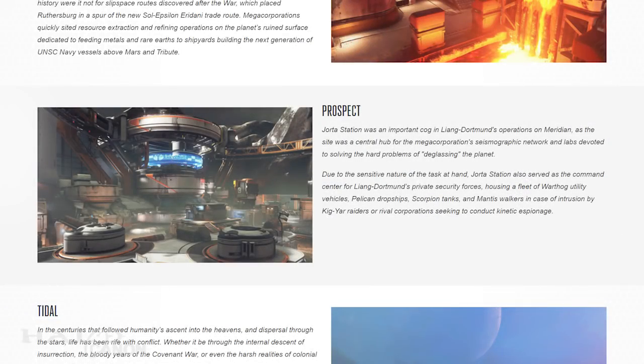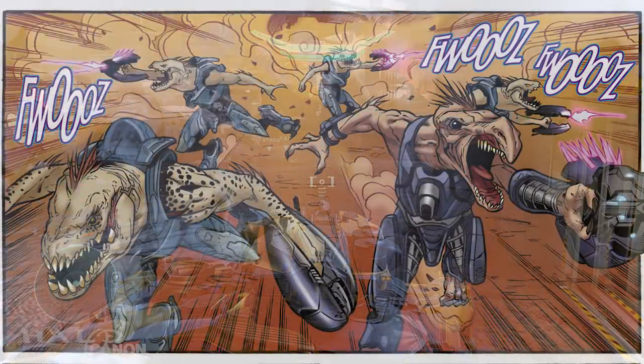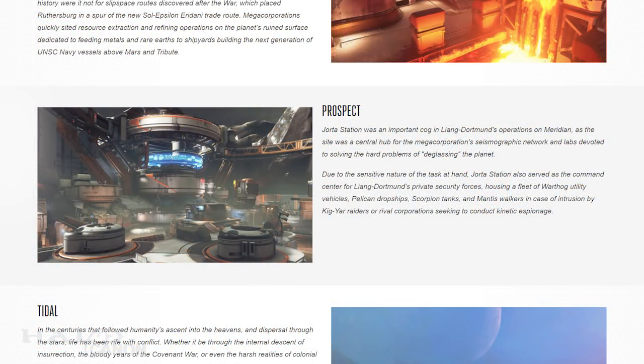Next up is Prospect. Jotar Station was an important cog in the Liang-Dortmund operations on Meridian, as the site was a central hub for the megacorporation's seismographic network and labs devoted to solving the hard problem of deglassing the planet. Jotar Station also served as a command center for Liang-Dortmund's private security forces, housing a fleet of Warthog utility vehicles, Pelican dropships, Scorpion tanks, and Mantis walkers in case of intrusion by Kig-Yar raiders or rival corporations seeking to conduct kinetic espionage. Corporate espionage has really changed 500 years into the future if you need Scorpions and Mantises.